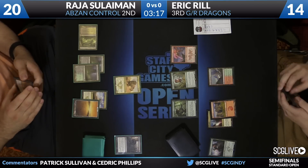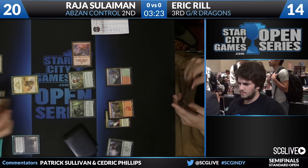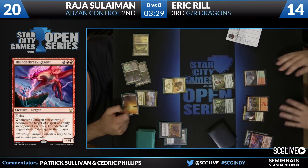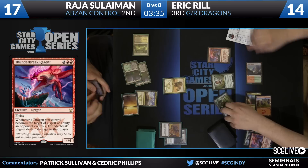Eric's hand is just loaded with power right now. The only thing is he can only really play one spell a turn right now — that's really the only weakness. There's the Hero's Downfall. Thunderbreak Regent will deal a little bit of damage. Rajah's away — through 11th place, all have 16 points.